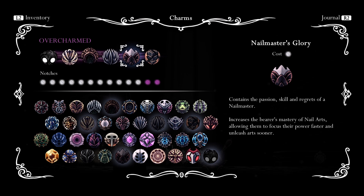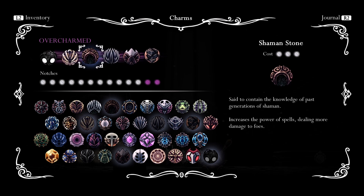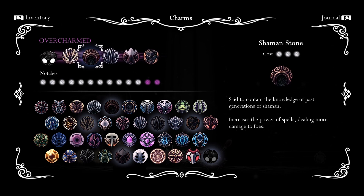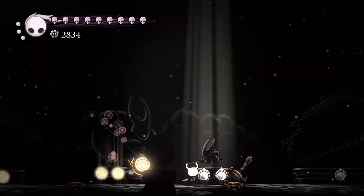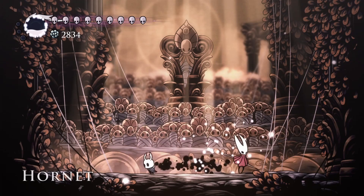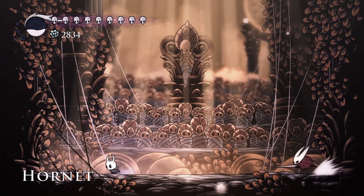I'll show you how to do it more nail art heavy, and also a tactic where you just hit once and then follow it up with a blast — that's valuable too. She'll fall right here and you can get several good hits on her.